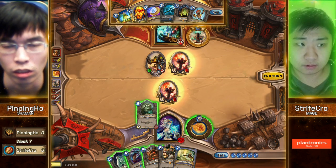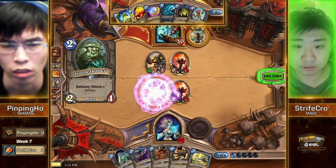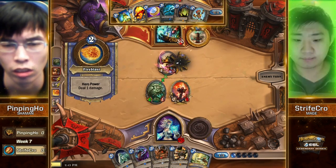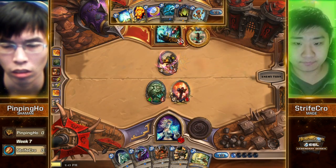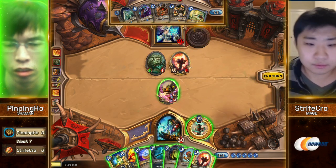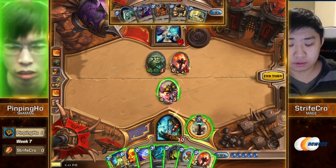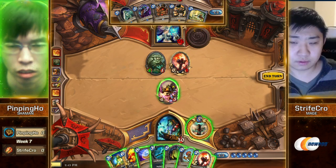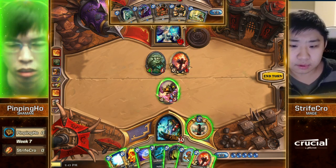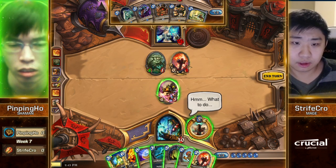Ironbeak Owl — that's so Strifecrow. I actually kind of failed to realize how awkward the situation is, because the Ironbeak Owl silences so the Deathrattle is no longer in play. But more importantly, the Owl challenges the body of it. Well, you just attack the Flametongue — but then the Owl lives, and the Hero Power alone can challenge it too. It's just an awkward situation for the Piloted Shredder.